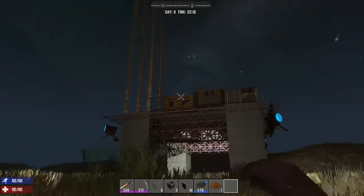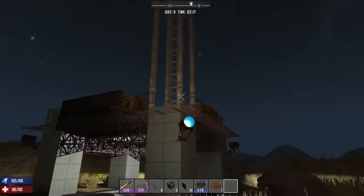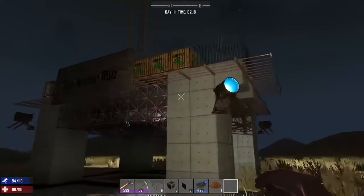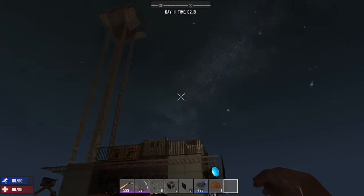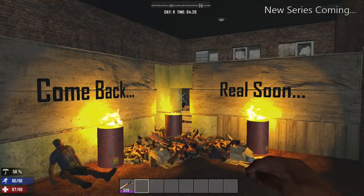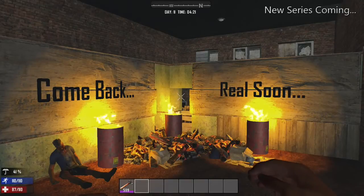Well, that does it for episode four — outfitting a base. Hope you've enjoyed it and hope it helped you. If it did, slap a like on. And as always, Wastelanders, stay safe out there. I'm going to be starting another series in addition to the tutorials — base tours. I found a crazy band of Siberian mute Russians in the waste out there, and I think you guys will get a real big kick out of it. So stay tuned for that. See you out there, Wastelanders.